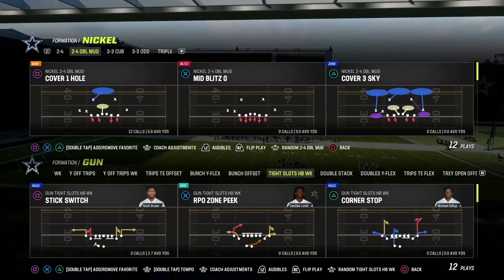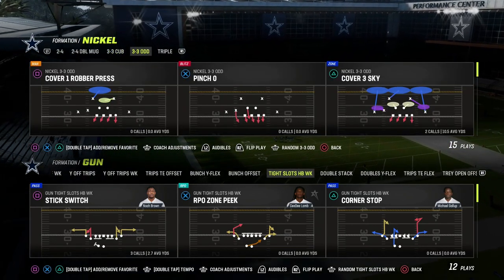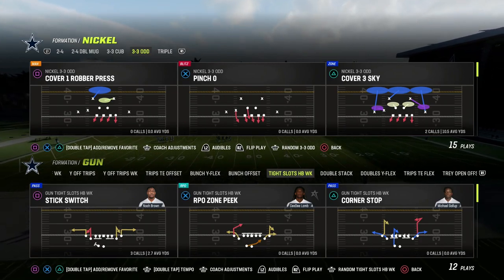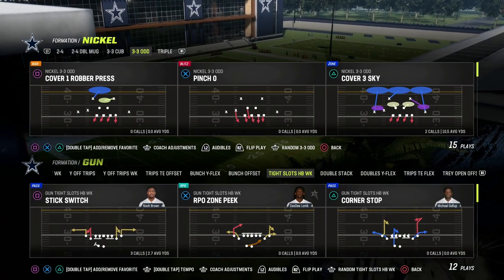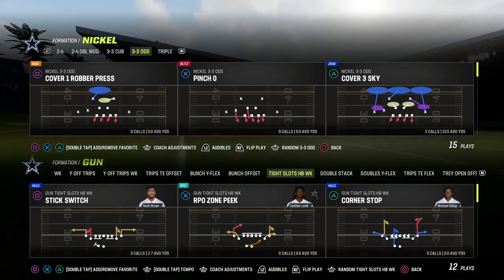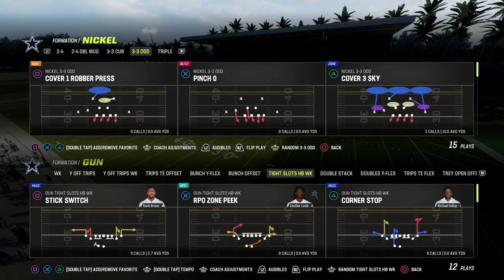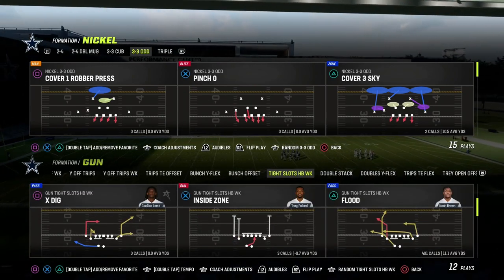In today's video we're going over the crossfire blitzing principle. This is one of the top five blitzing concepts in Madden history. This concept was really made popular in Madden 18, was really good in Madden 19, and even pretty good for most of Madden 22. Crossfire blitzing is a five-man blitz variation where we're essentially trying to create confusion with the offensive linemen between the center and the guard.